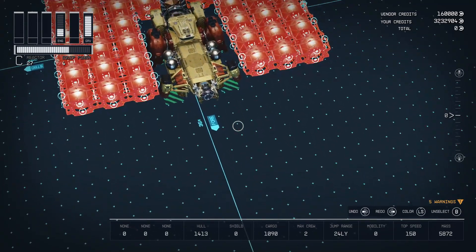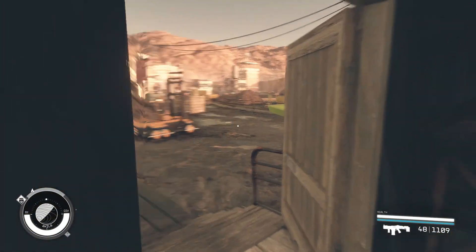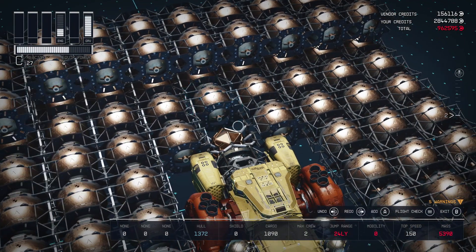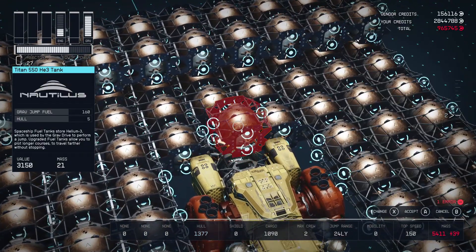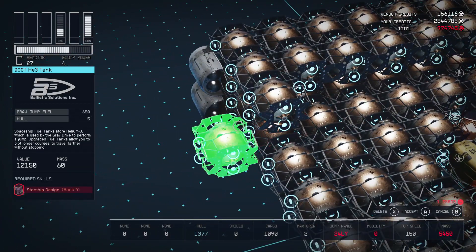We're going to be taking advantage of the ship duplication glitch. I've made a previous video on it, but I'm going to show you how to do the glitch here and then a certain route we're going to take to actually sell these ships that's going to maximize the amount you're going to be able to make hourly. We'll then reset the vendors and do it all over again.